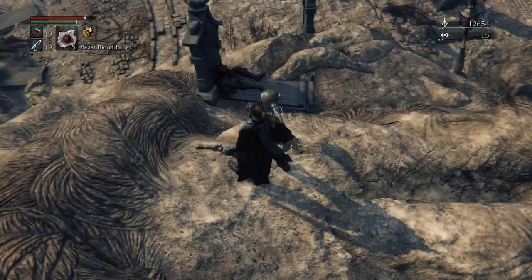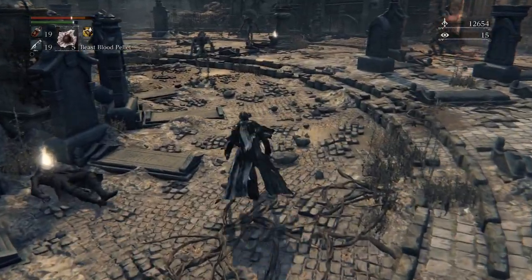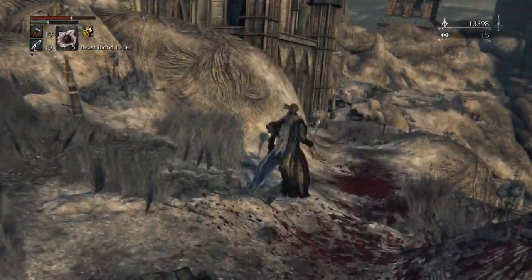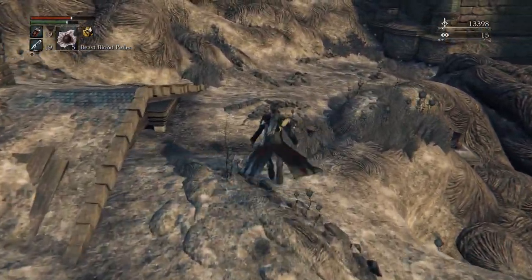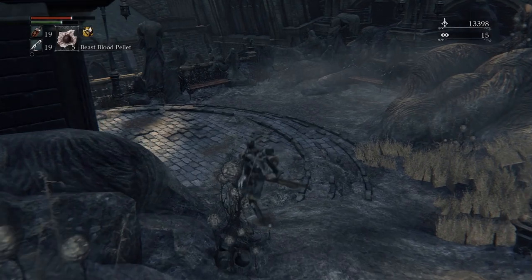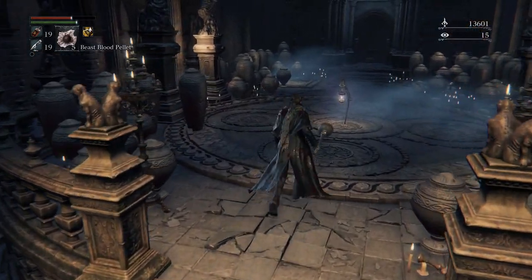Once you get to that part you can drop down here and grab another bloodstone shard. Once I did that I basically ran towards Ludwig without grabbing anything else, without fighting anything else — maybe I fought one or two enemies just to clear it and unlock the lamp. But once we properly take on this DLC area I'll return to this point and take on everything.